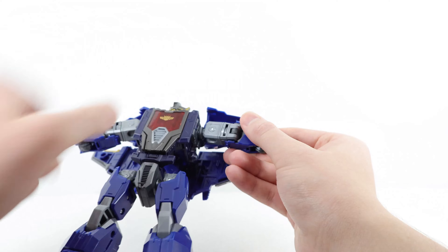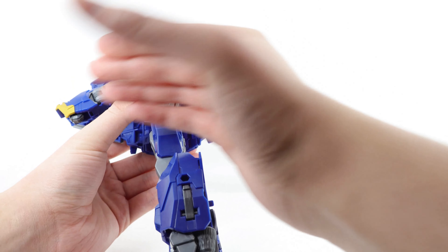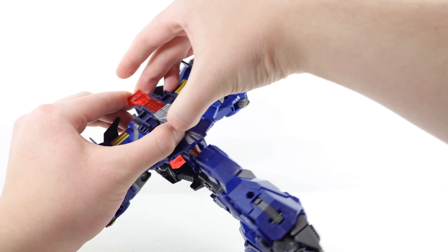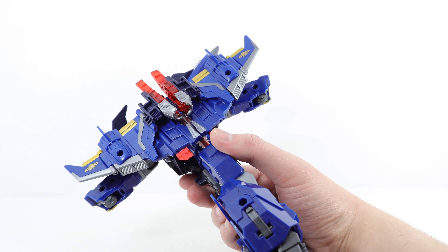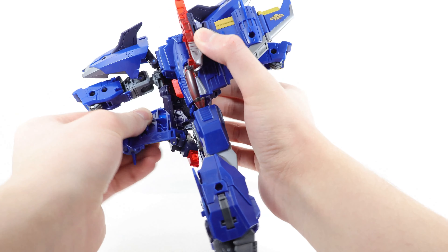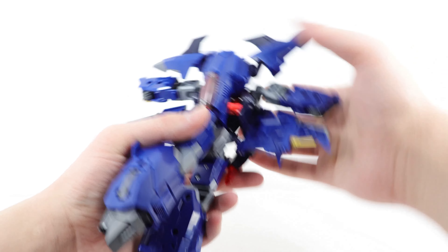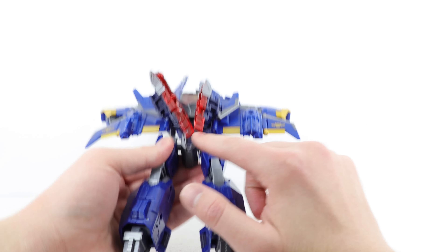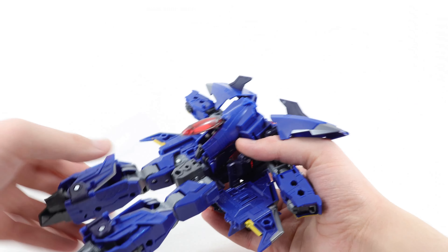Then rotate the waist so both legs are facing one direction. Go to the back of the figure and split the entire wing section — it can be a bit tricky. There are several posts on one side and corresponding slots on the other. Use the hinge and rotate the entire wing section all the way forward on both sides. Once you've moved the wings, rotate the waist back to its original position so the front of the crotch is actually facing the front — you need the legs facing the correct way for jet mode. Don't make that mistake.